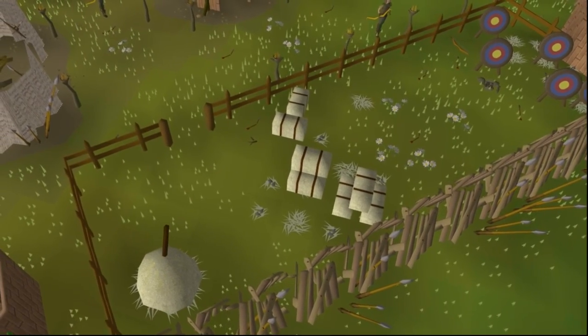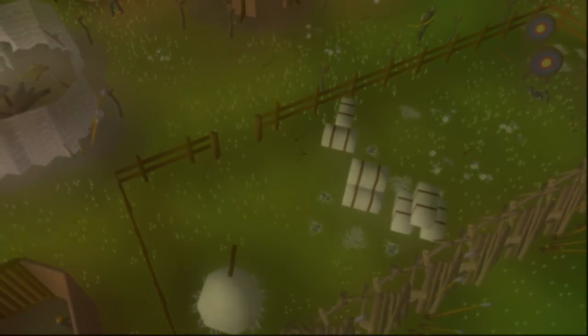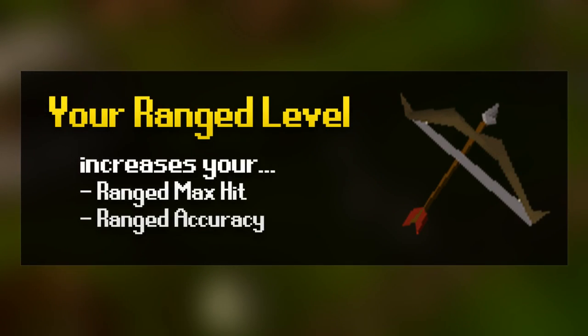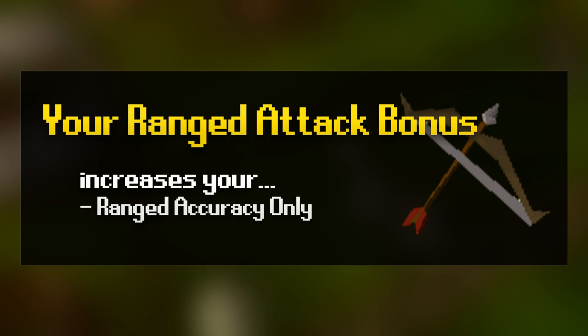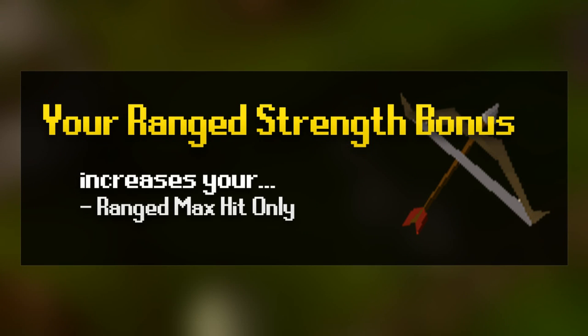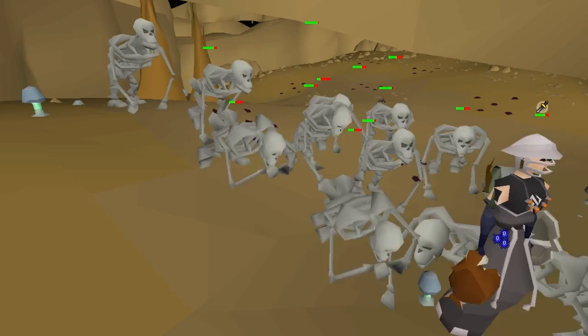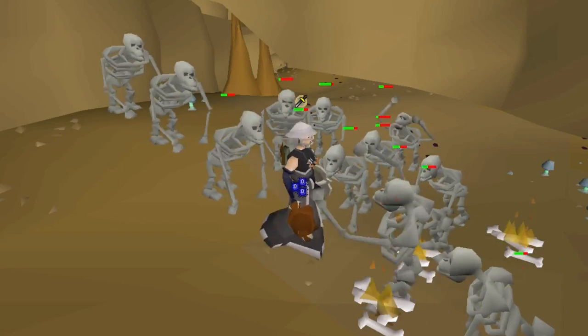Starting off with how ranged works. Range is one of the most powerful combat styles in Old School RuneScape. Getting your range level up increases both your max hit with ranged and your accuracy. Your ranged attack bonus usually comes from your weapon and armor, and that bonus increases solely your accuracy. Your ranged strength bonus comes from arrows and some weapons and gear, and this bonus will solely increase your max hit. At higher range levels, you gain access to some of the highest tier of weaponry, armor and ammo in the game, which have very high bonuses.